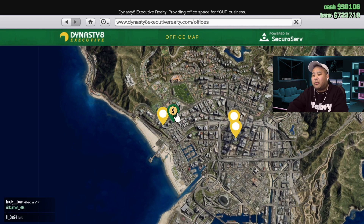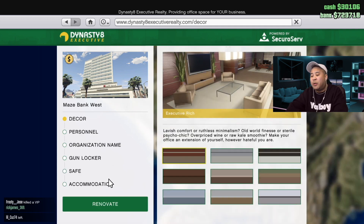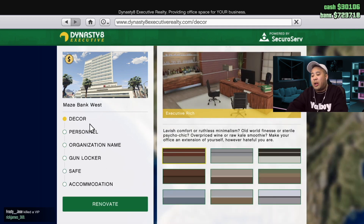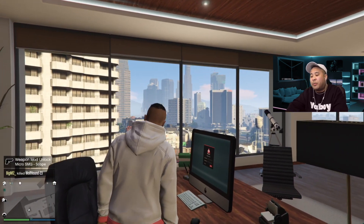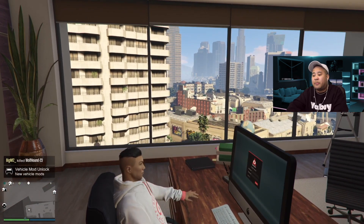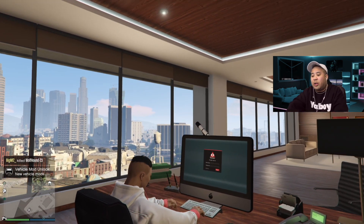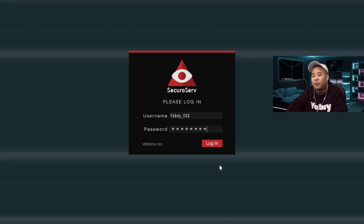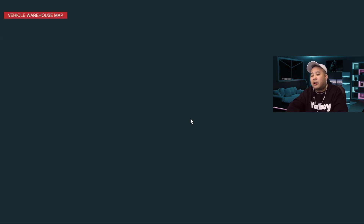When you get into Dynasty 8 you're going to be looking for Maze Bank. If you just started playing the game you most likely bought the Criminal Enterprise Starter Pack and it came free with the Maze Bank, so you're good if you already own it. If not, you'll have to grind a million dollars to get Maze Bank. Once you have it, sit down at your computer, log in, register as CEO — this is how you source jobs and buy businesses.